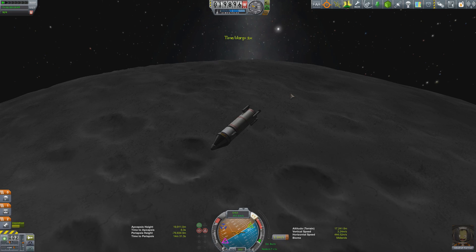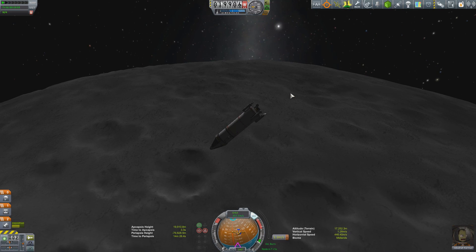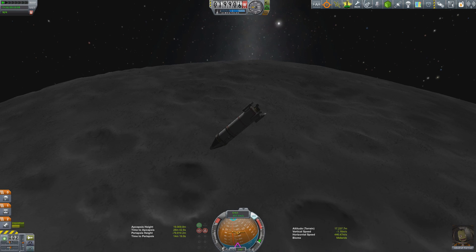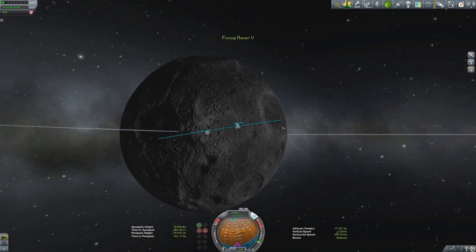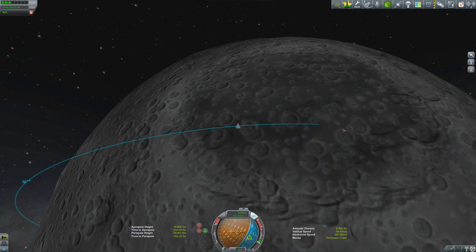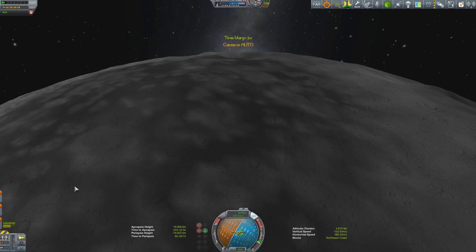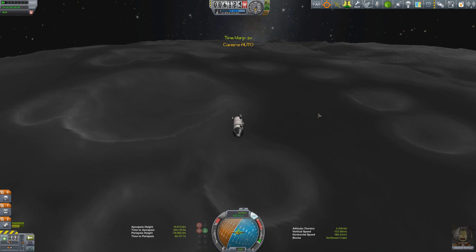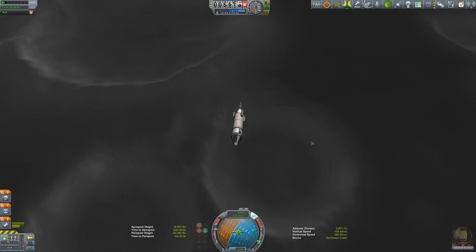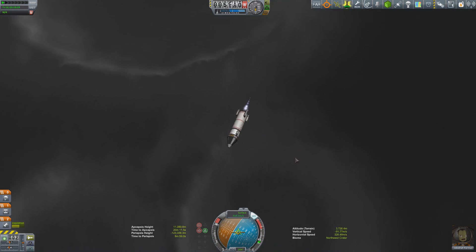The descent is slightly off-center, so I make a quick adjustment burn to fix it. With that done we let the descent continue, using time acceleration down to around 4.5 kilometers — time to begin the second deceleration burn to bring us into a vertical descent. I'm keeping the rocket on retrograde and progressing over the top of the craters, planning to come down on the flat area just past them.